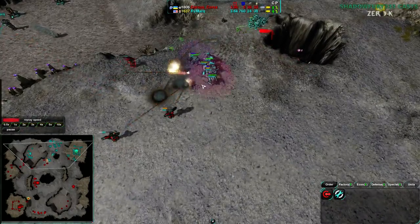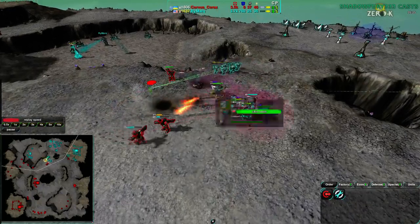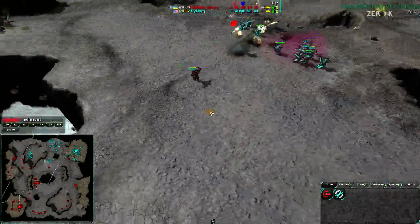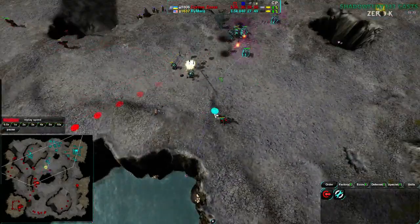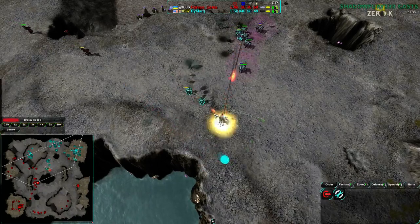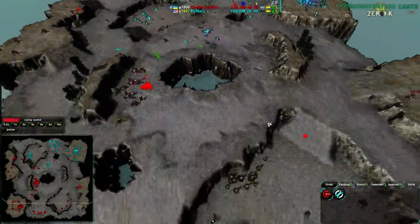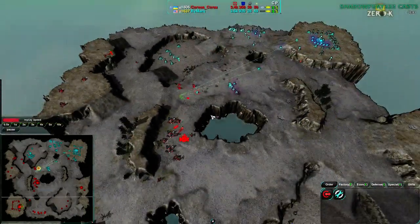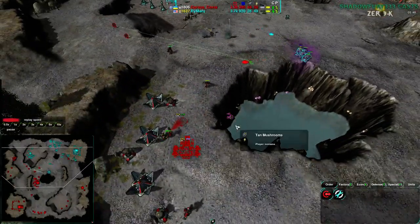Corvus Korax is a bit too focused on this one choke point, which is getting broken. At this point Rymark is breaking out, and this is going to work out very well for him — the bandits will take care of the Rockos no problem, even the thugs are helping out. Corvus Korax has to retreat; there's not much coming in to help defend. Right now Corvus Korax has basically nothing going for him in the offensive department. What he does have is a lot of economy — he has the entire map, about one and a half times the economy of Rymark's, and a Jump Jet Factory coming up.